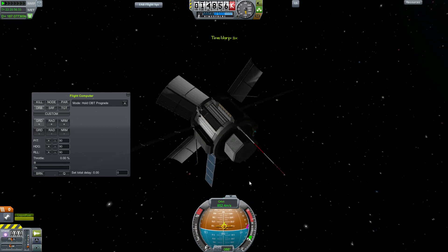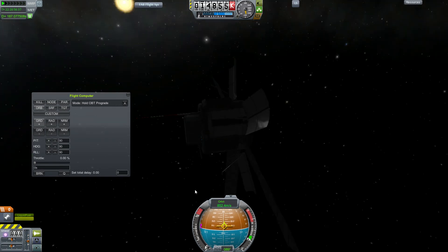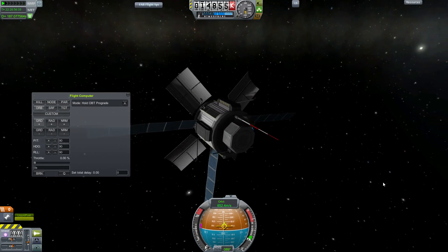A way to cheat that is if you use little burps of time acceleration to stop the rotation. Yes it's cheating and it's not realistic, but if it was the real world we could tune the flight computer to work better with the craft. So I don't feel bad about it.